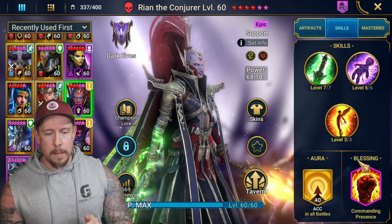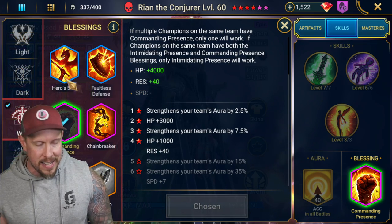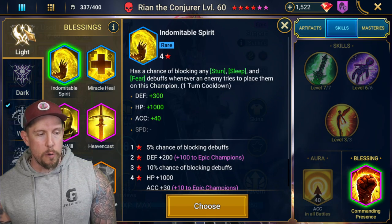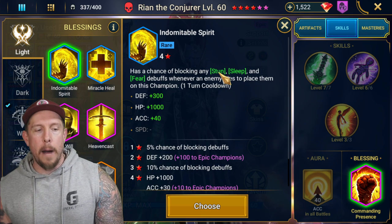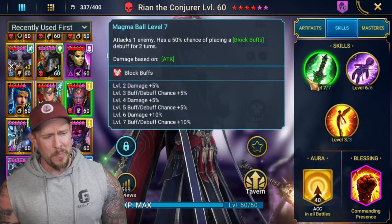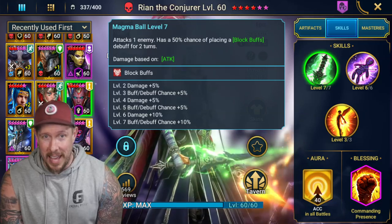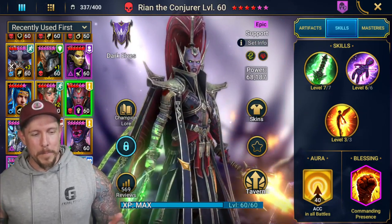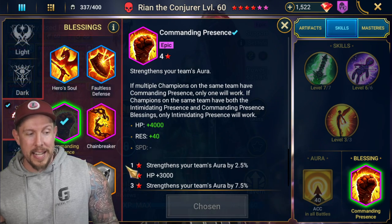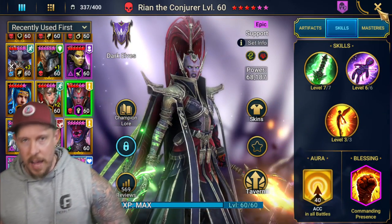For the blessing, I go Commanding Presence — extra HP, some Resistance, and it strengthens your team's aura by 7.5%. If you already have that on your team, you can go Dark Resolve for Block Freeze, Provoke, and True Fear, or Indomitable Spirit for Block Stun, Sleep, and Fear. If you were using her in Fire Knight as a support reviver, you could go Phantom Touch for a double hit on the A1 — it really depends on where you're using her and the team around her.